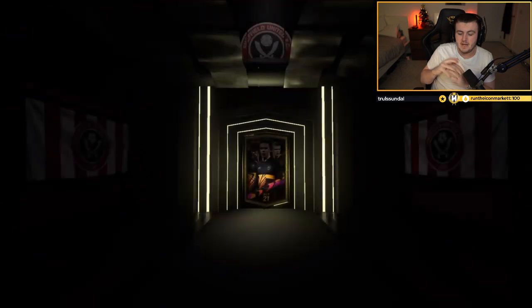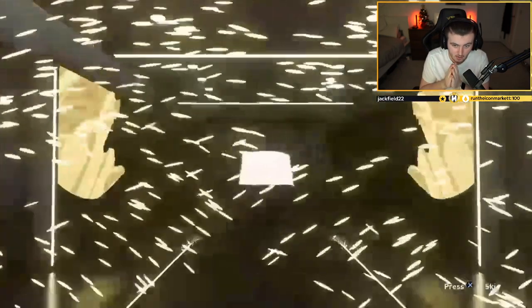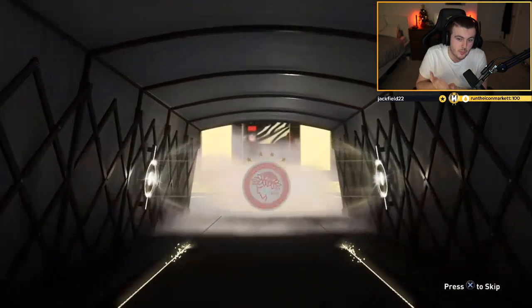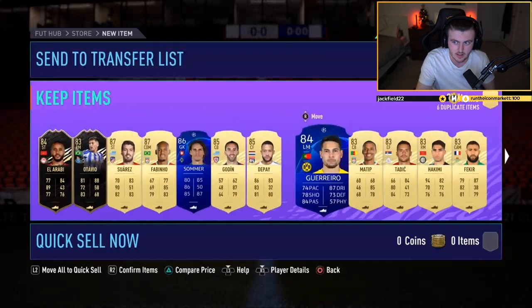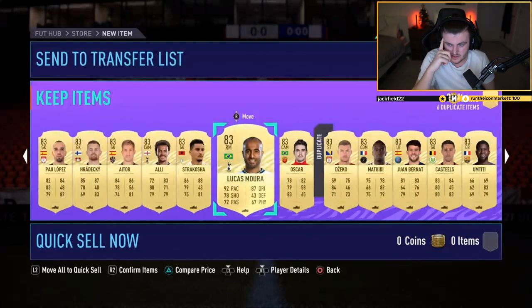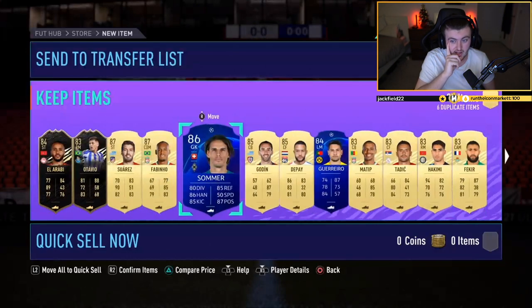We've got Jay's pack now, another 25 times 83 plus. Please be better than the last one. It is a walkout — an in-form walkout. It's LRRB, which isn't the best start. Again, we're looking for those big boy walkouts behind, those meta players — Ronaldo's, Neymar's. It's still not great, but it's better — there are more walkouts. The duplicates are 83 stinkers, but there are four walkouts in that one, some 85s. That's two bad ones in a row.